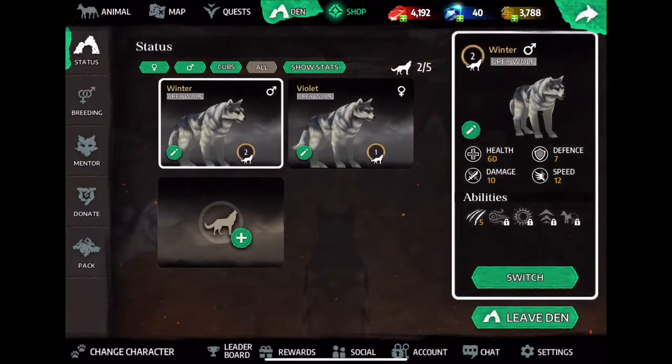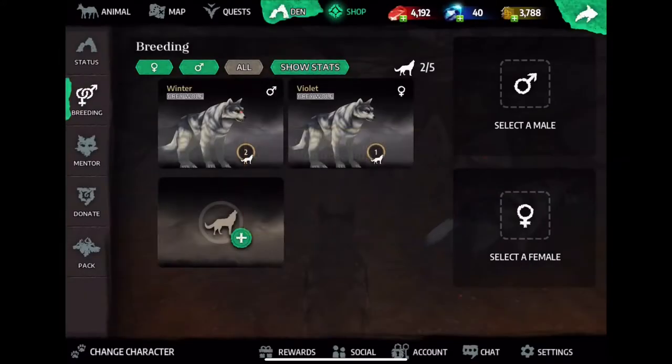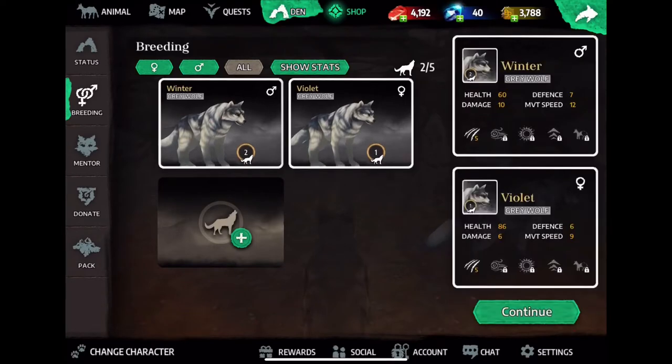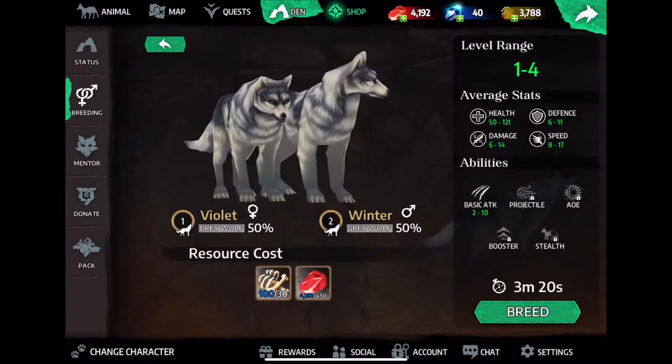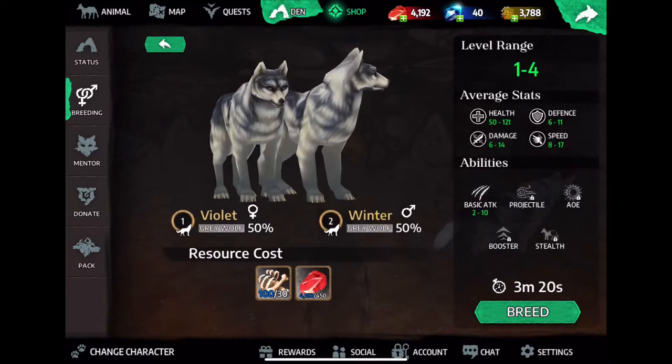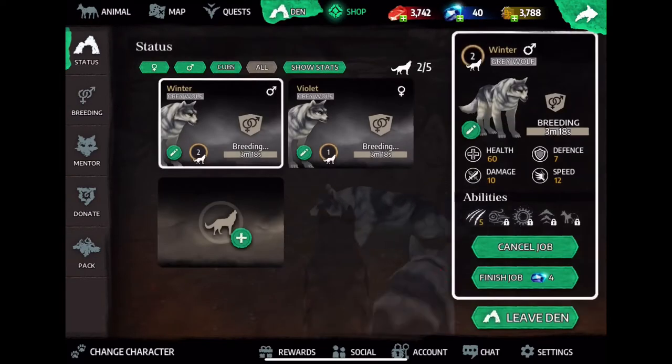So if we switch with North, then we can go to breeding. It asks if I'd like to play the breeding tutorial — I'm going to say no because I already know how to do this. So it says Winter and Violet are both male and female, so we can breed those two together. It gives you the range of all the stats. We have plenty of resources to start this, so we're going to go ahead and do this.